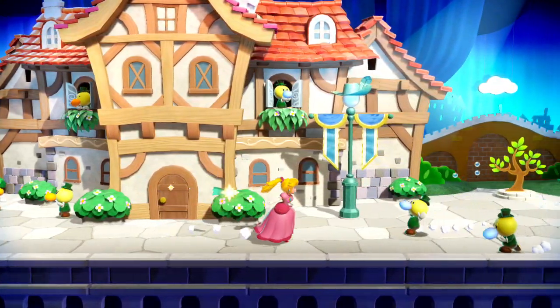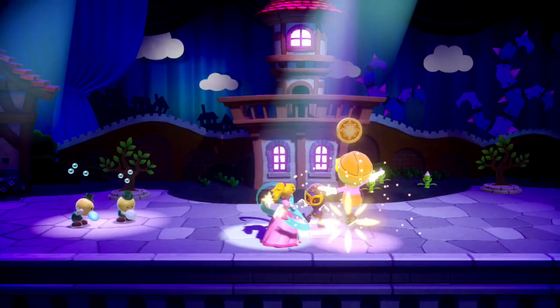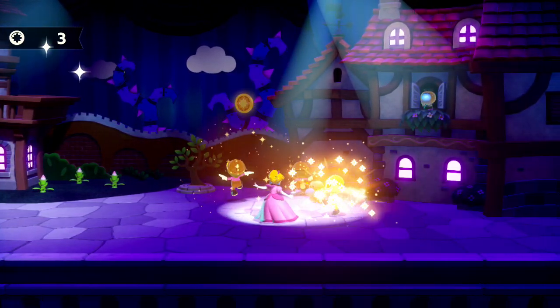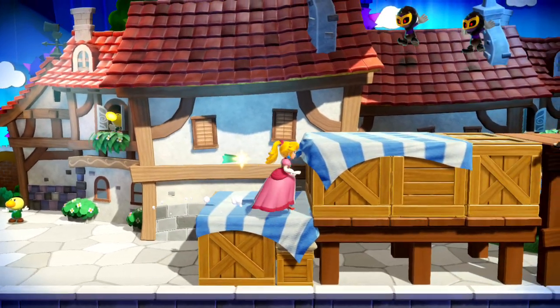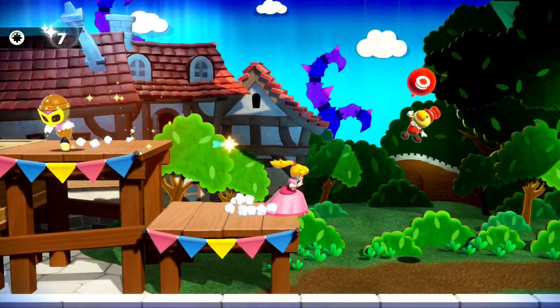Control-wise, the controls are quite good but they're simplistic. It's really B and A — A for jump and B for your attack or ability, depending what level you're in. You're going through different floors and you'll get different costumes for Peach, and they give you different abilities. We're just playing this now and we'll get the sword fighter costume here momentarily.